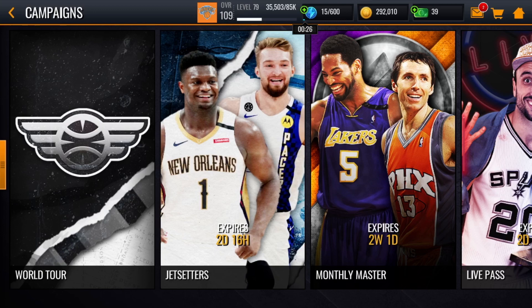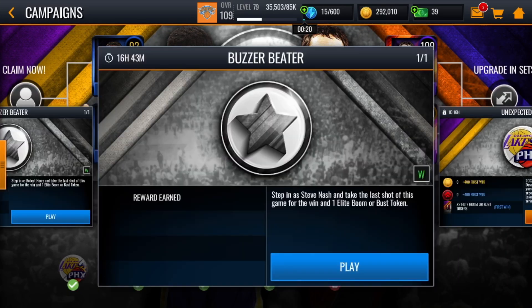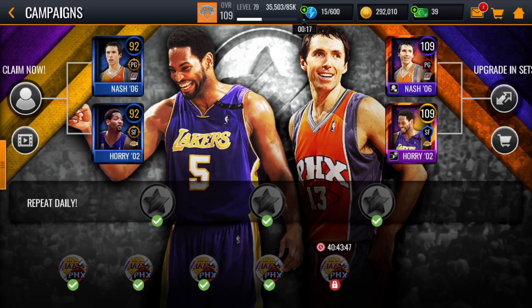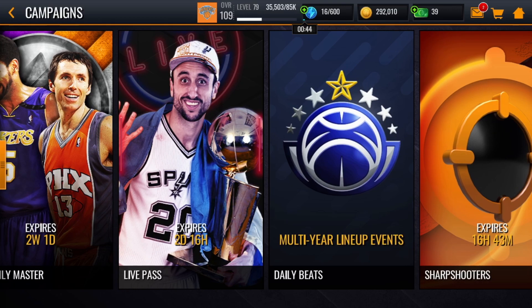The next method — you guys probably know this one — is to play any of these events. Try up to five times; if they don't give you the stamina ad after five tries, it's just not working that day. I've tried it and sometimes from the first try, sometimes by the fifth try, they reset my stamina to unlimited via ads. It works at times and doesn't work all the time, but it's definitely worth trying.